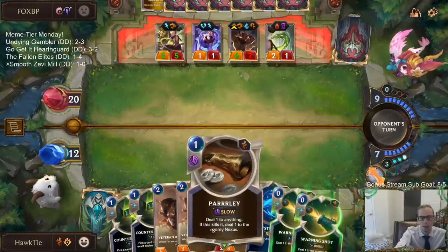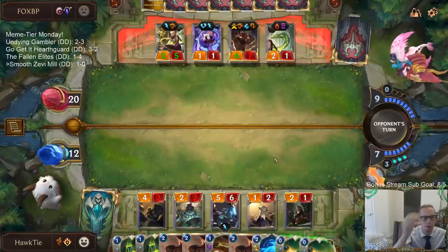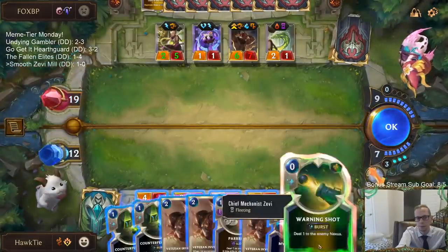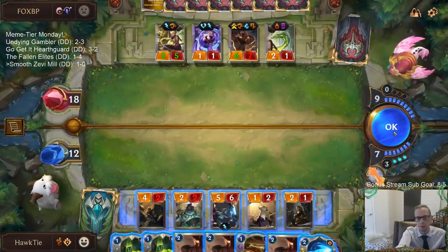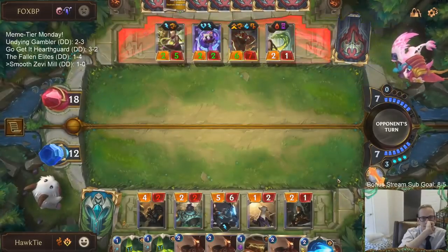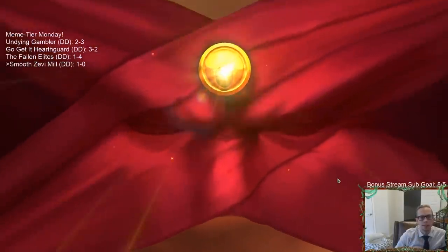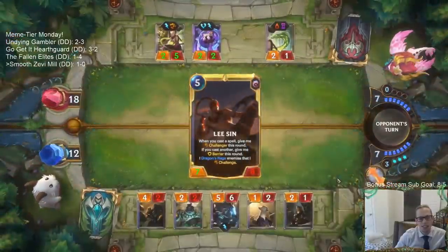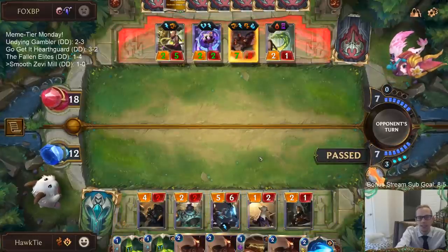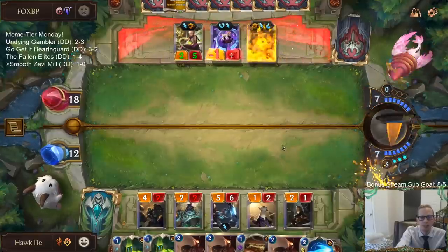I definitely wish I had mulliganed away a Parlay or Warning Shot and kept a different card instead of getting rid of Pool Shark. Why did they have to have Lee Sin and Overwhelm? That kills us really fast. Just like we can't find Smooth Soloist — we just have a slow hand. Let the game go. They could have Lee Sin and all this other stuff, that's fine, as long as they didn't have Zenith Blade also.